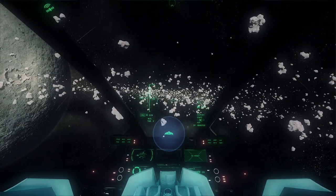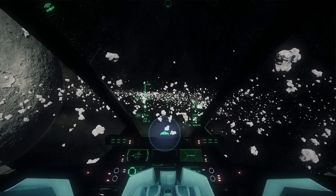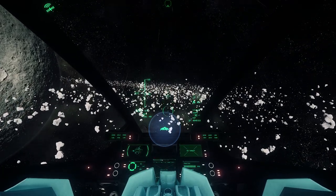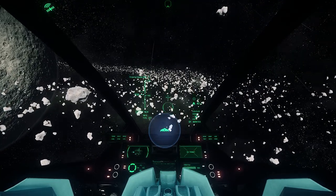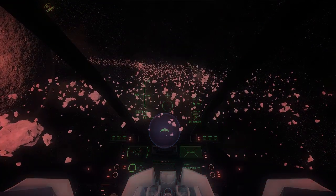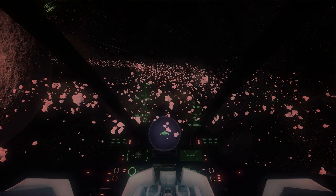As props get damaged or suffer from wear and tear, they provide economic opportunities for other players. For example, a boarding party might shoot out lights that need to be replaced, or a shield generator that is several years old may not work as well as a brand new one, or one that is manufactured out of higher quality components. These are all examples of economic opportunities for the players.